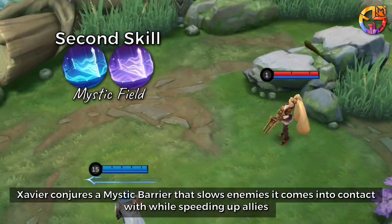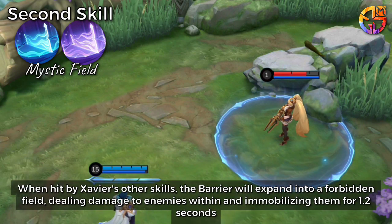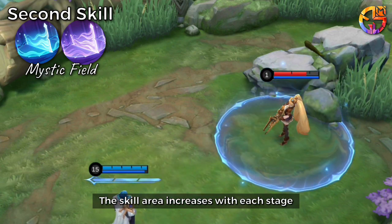Second skill: Xavier conjures a mystic barrier that slows enemies it comes into contact with while speeding up allies. When hit by Xavier's other skills, the barrier will expand into a forbidden field, dealing damage to enemies within and immobilizing them for 1.2 seconds. The skill area increases with each stage.